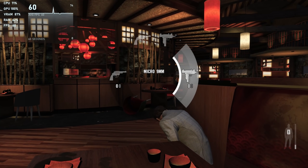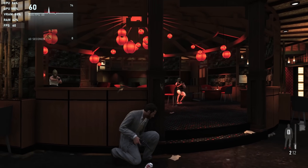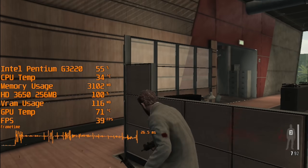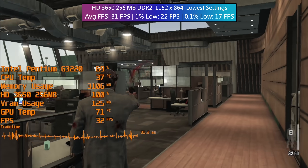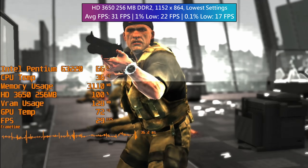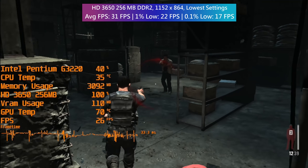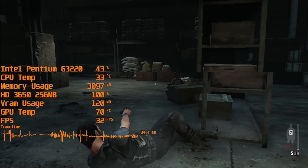While I don't have hardware that matches this criteria exactly, I did have a Pentium G3220 dual core CPU, an HD3650, and 4GB of RAM to hand, though running Windows 10. You wouldn't think that Max Payne 3, even with a heavily reduced resolution and visuals, would run on this 2-core and 256MB VRAM setup — but the combination soldiered on maintaining a 30fps average even in more demanding areas where the frame rate still tends to dip a little.